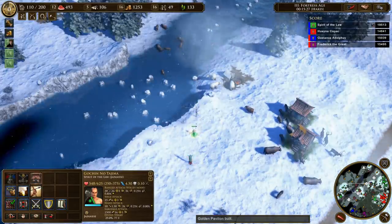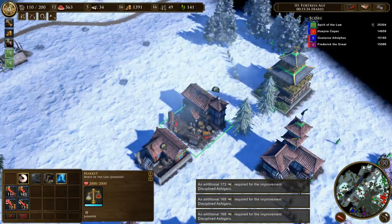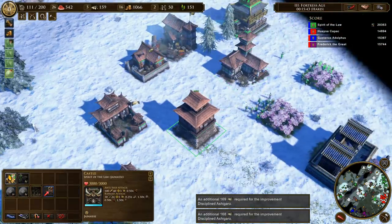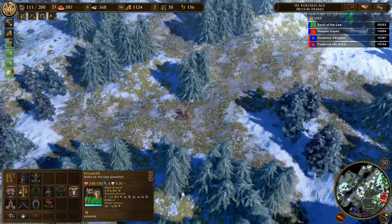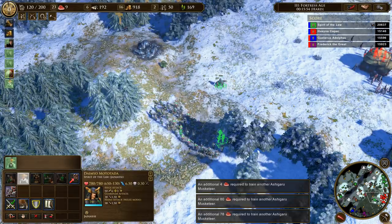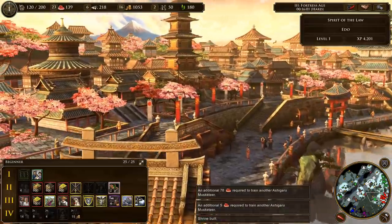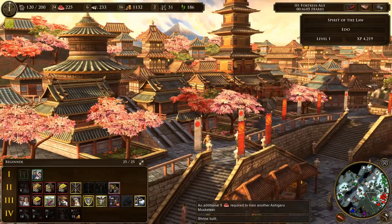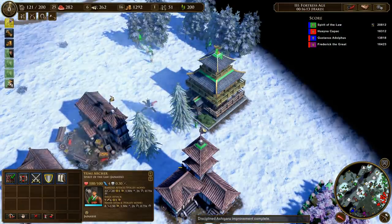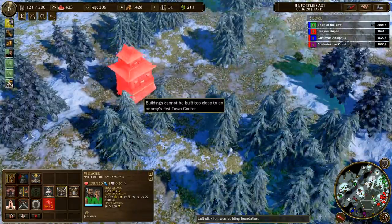So actually if we want to start trying to make a forward base, that might not be a terrible idea. Oh, that's so nice being able to train 10 at once. Let's level that — this is pretty good attack. I'm gonna go with the upgrade for my daimyo so he can train troops even faster. Let's go with the forward castle, maybe somewhere around here.